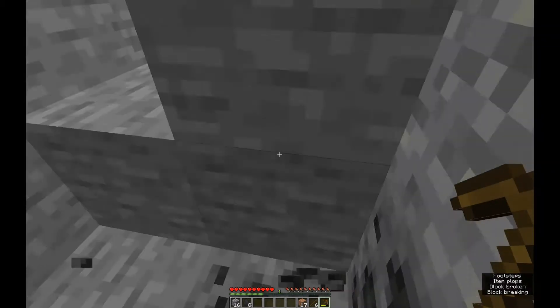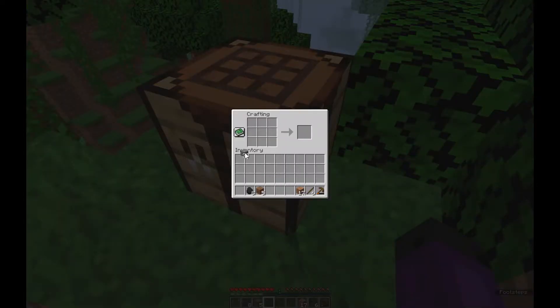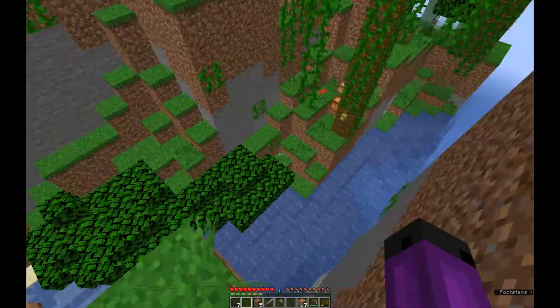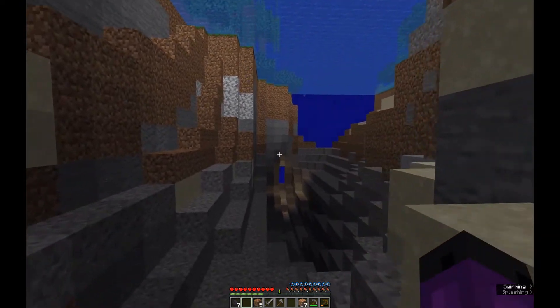I think eventually I want to make a grand treehouse in one of these massive trees. So let's make a furnace, and then the standard pickaxe, axe, sword, and then use the remaining sticks to make torches. It's actually probably one of the best starts I've ever had in a survival world, and I haven't played much survival. I think perhaps we should descend back into our little coal area and go explore here.